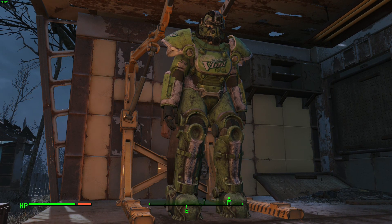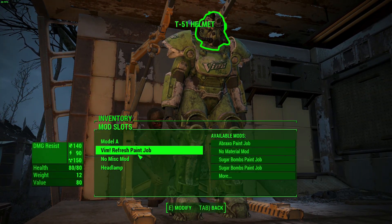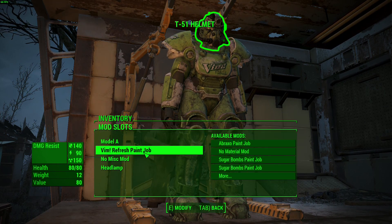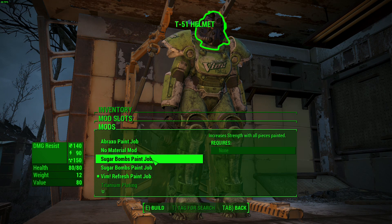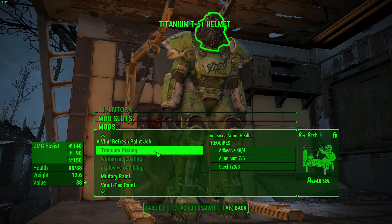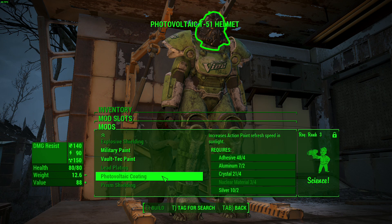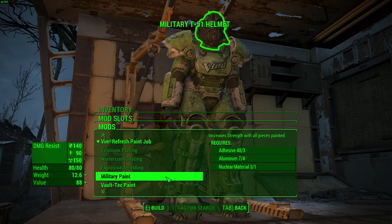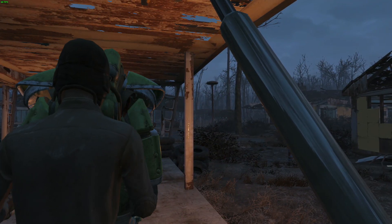I'm going to need to go and find a way to acquire just — let's see, is there anything else I can put on? Sugar bombs, Titanium Military paint, Vault-Tec paint. Prism shielding wouldn't be a bad idea, or the winterized coating. Alright, I think that's good enough — I have the agility, which is a huge bonus.